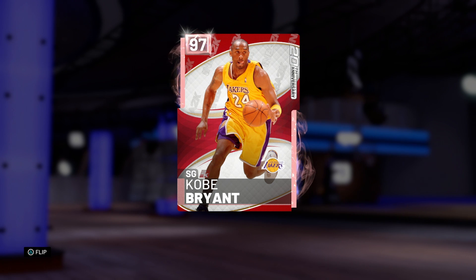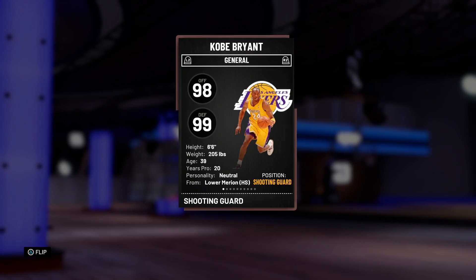What's up guys, Henry the Blazion here. In front of you today we've got the 97 overall Pink Diamond 20th Anniversary Kobe Bryant — the card we were all expecting on Tuesday, but he came to us Thursday. Today on Friday I'm bringing you a gameplay with him. I ripped 60 packs, got nothing, but luckily my boy NCNative pulled this Pink Diamond Kobe and let me use his account, so show him some love. Link in the description.